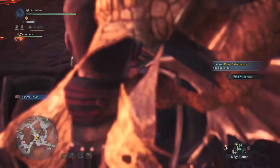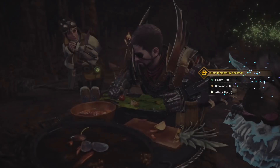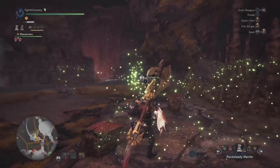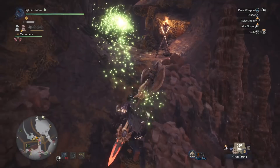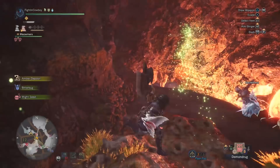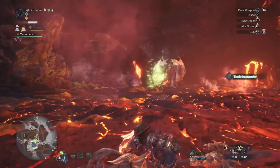Let's get our food. The tail riders dropping you in the middle of nowhere is annoying if you haven't eaten yet. Let's get our buffs up. I have Rocksteady Mantle — even though we have Earplugs, Rocksteady also gives no-flinching, which is really nice especially early in the fight. Quick sharpen to apply Speed Sharpening. One thing I didn't touch on before — using the right trigger as your opening move sends out the kinsect.